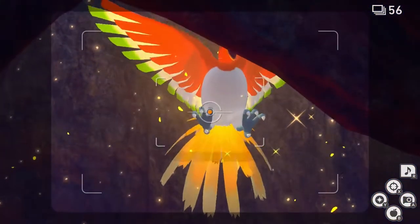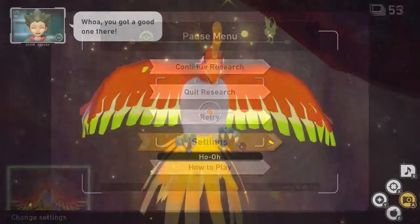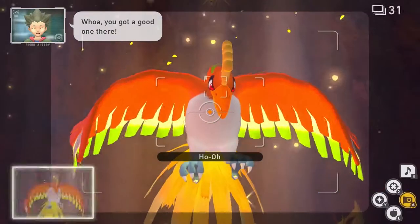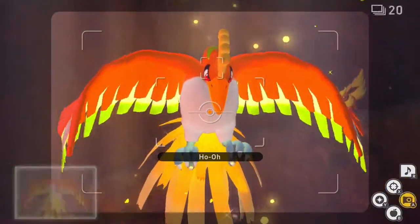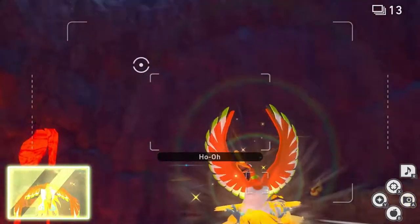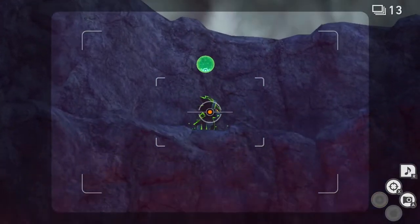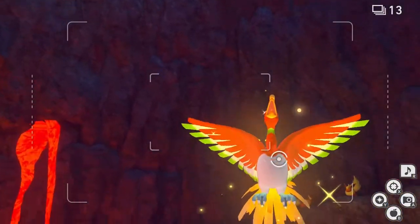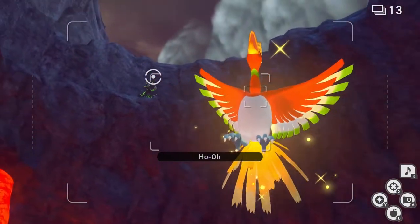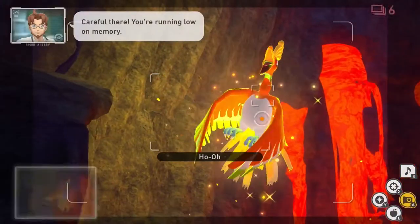Now we're going to go into the Ho-Oh area. Take a picture of Ho-Oh. Swap to six photo burst. Now we're going to burst down Ho-Oh until we have 13 photos left. This part is very, very critical — this moment where you hit 13 photos is around the time that Ho-Oh will start to scream. At this point, look up at Luxray and throw an Illumina Orb. If Luxray's eyes light up, then you did it right. If Luxray's eyes don't light up, then you were too slow and you'll have to restart. Now we're going to wait for Ho-Oh to go around in a circle, throw an Illumina Orb at Ho-Oh, and take two bursts of the reaction.